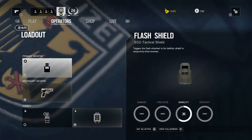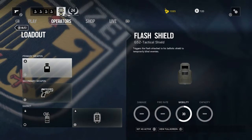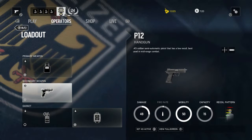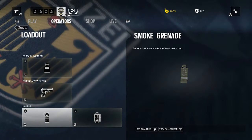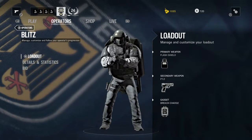Blitz's G-52 tactical shield triggers a flash attack to temporarily blind enemies. His secondary weapon is a .45 semi-automatic pistol with low recoil, best in mid-range combat. His gadgets are smoke grenades and breaching charges.